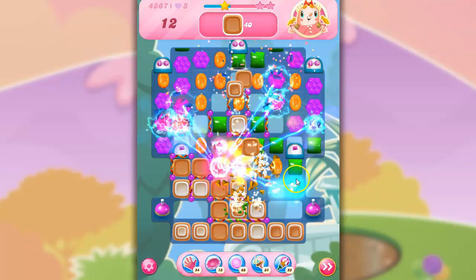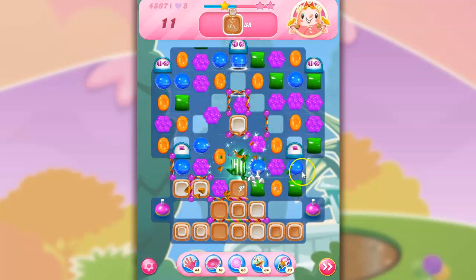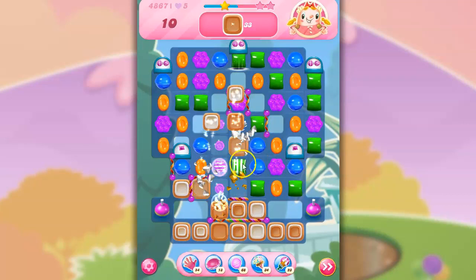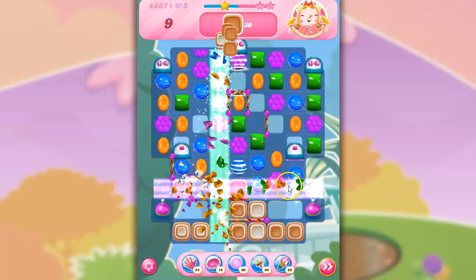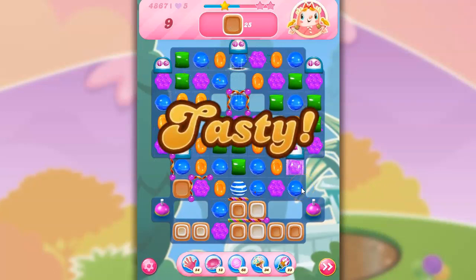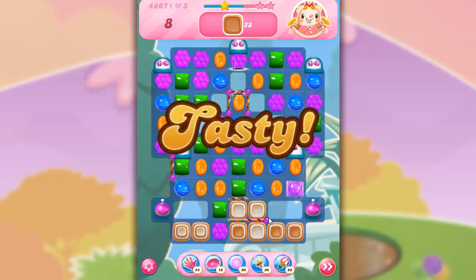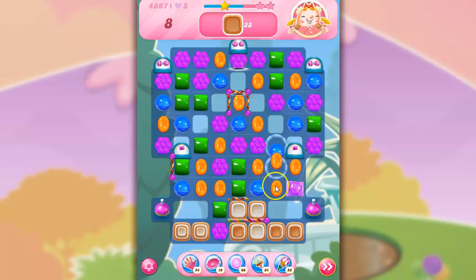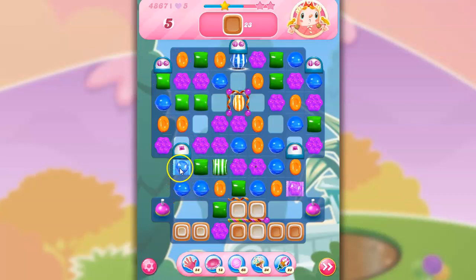I'm going to take out blue and hope to get more wrapped candies coming through. Not quite — I still need wrapped over on this side, but the dispenser isn't being that generous. I could do a stripe here, but I think I need to just try to give room for wrapped. Why are the fish not attacking the toffee? I tried to get that wrapped too early. There's a wrapped — yikes.